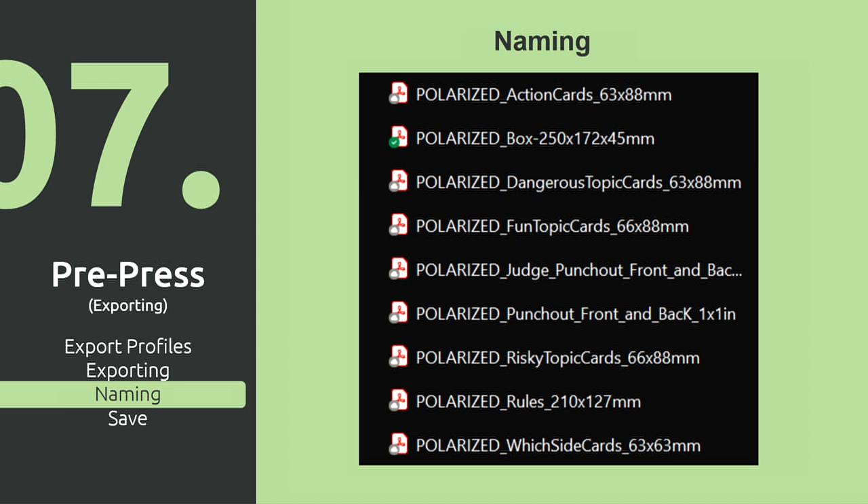Let's get into naming. Every printer's a little different, but naming your files properly is very important. 'I wonder what game this is for' — the printer won't make a mistake; they'll know. What component is this for? Easy. Especially when you have, in this case, 200-something cards in multiple different categories. These are action cards. These are dangerous topic cards. These are fun topic cards. I follow up with the size so I know what size those are, because sometimes games have lots of cards in different sizes. And in this case, these punch-out files indicate fronts and backs of just that punch-out. Naming your files tells you when you made it, when you edited it, if it's in the right place, what it's for, and it's helpful when the printer needs to check things.